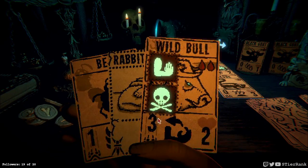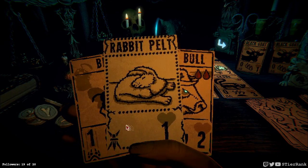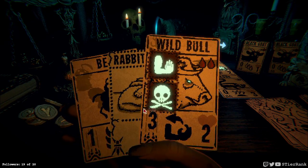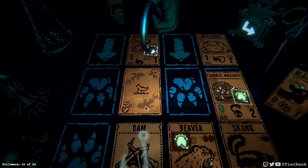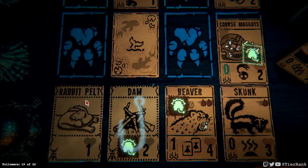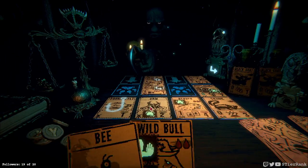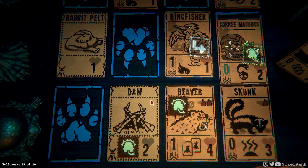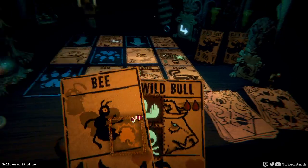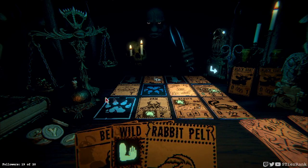Now we could get rid of the beaver and get a wild bull started, but with it moving around that's just not a happy place to be. So let's do a rabbit pelt pull instead. I guess I could have let him get that dam too, but oh well. I think we'll draw from here.